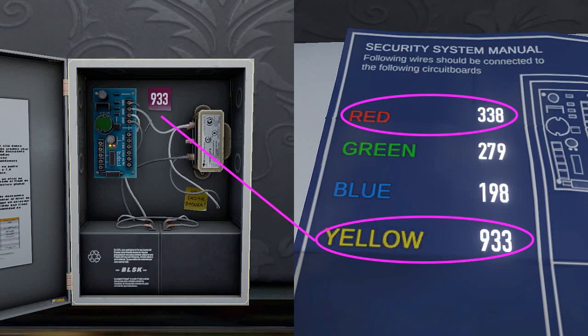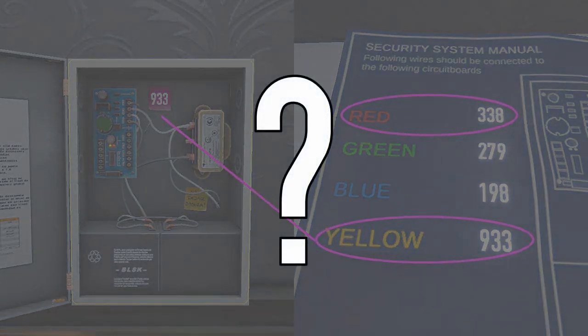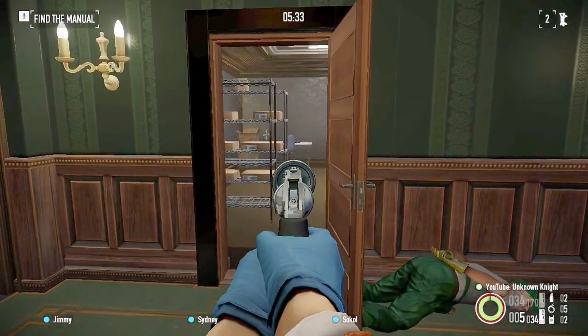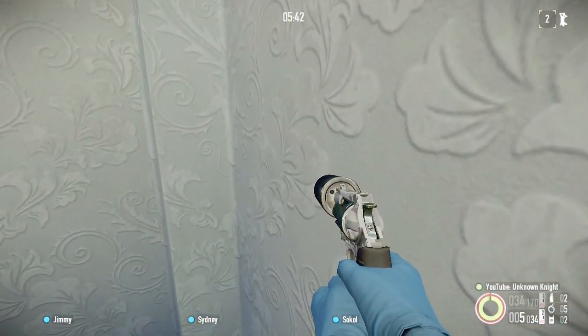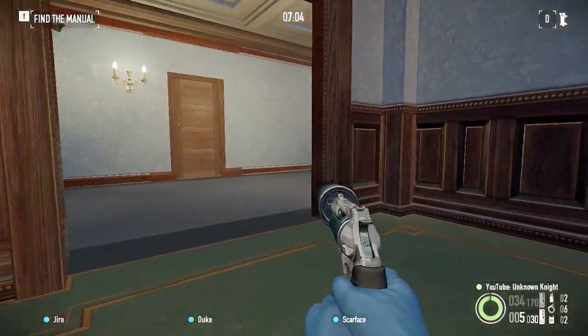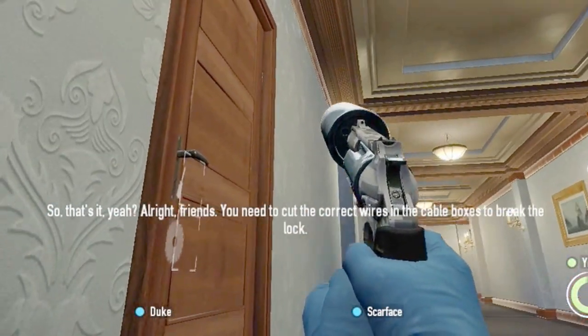Bear in mind that the numbers can be different for each playthrough. Some of us may be asking: how did people not see the manual? Players might have simply ran past it too quickly, not noticing it. Another likely scenario is that players complete the objective unknowingly, as the trigger box for the objective extends past the wall out into the corridor, so one can brush past the manual while sneaking around, moving on to the wires objective, all the while clueless.